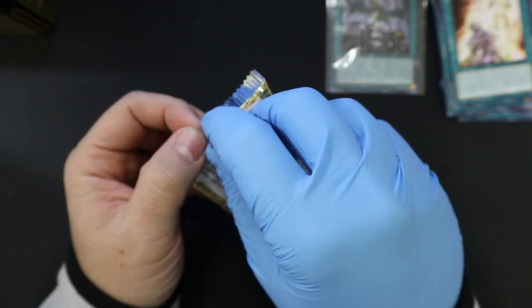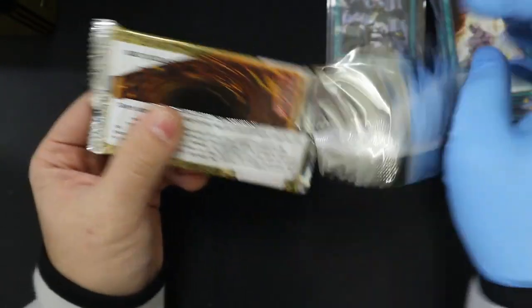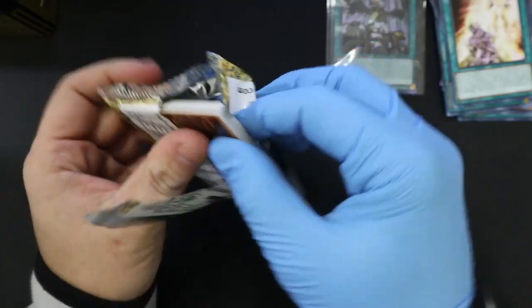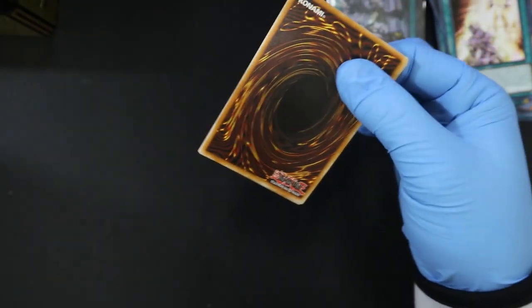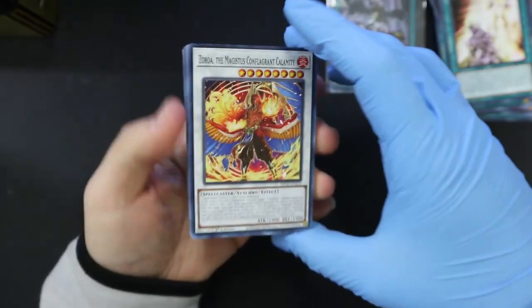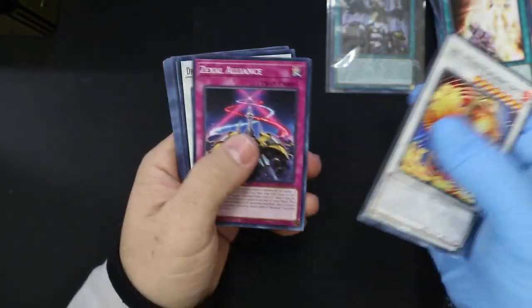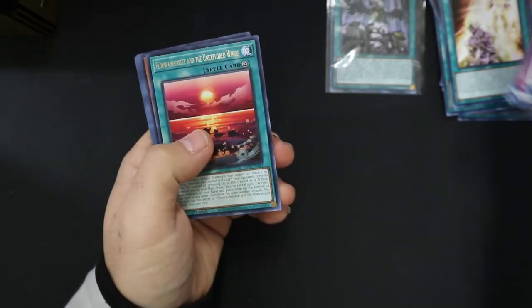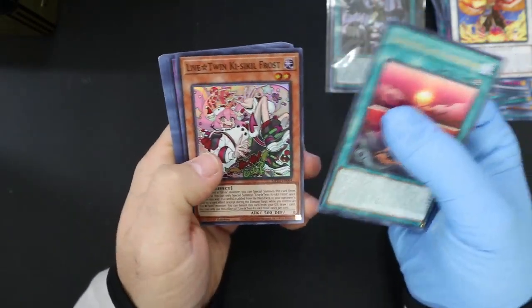And I do like Dark Magician Girl — that's probably the only card I really like. When I just started doing this, I think it was the Bow of the Goddess — Appaloosa, the Bow of the Gods or something like that. Alright, well here we got the whatever that is — Skill Frost.